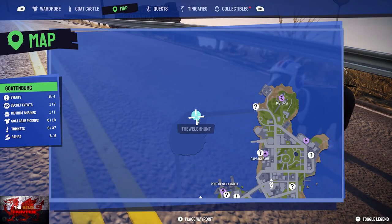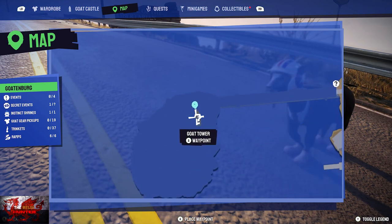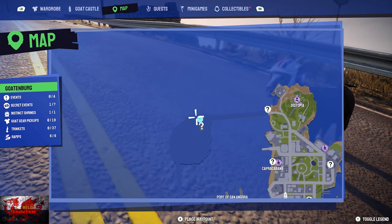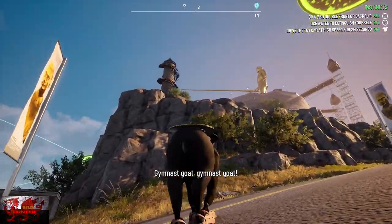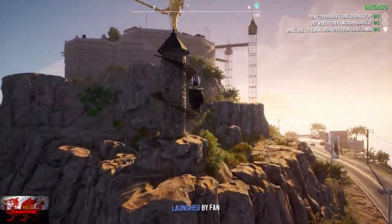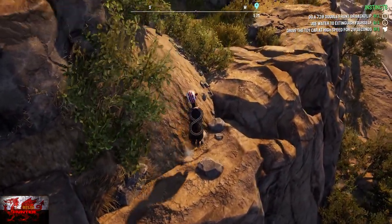The final goat tower is on the left hand side of the map at Libertarian Island. It's going to be on a couple of rocky outcrops. When we get to this area we're going to climb up onto the fan, and simply drop down and synchronize.